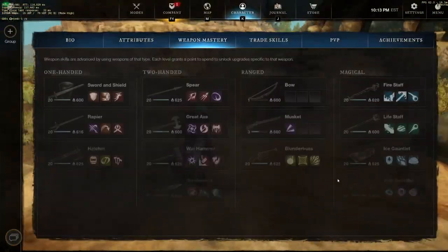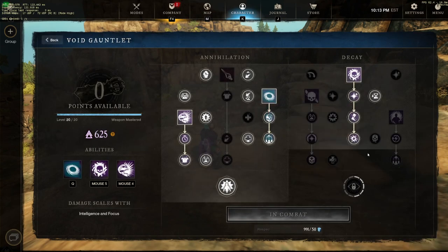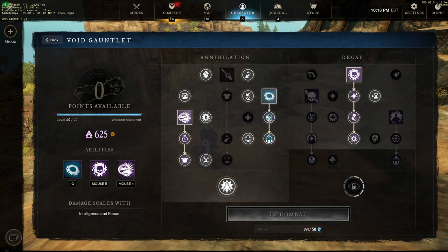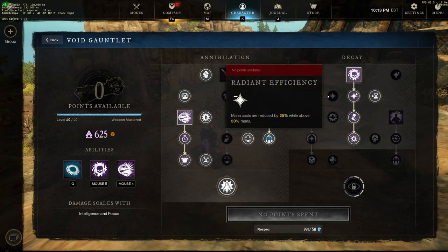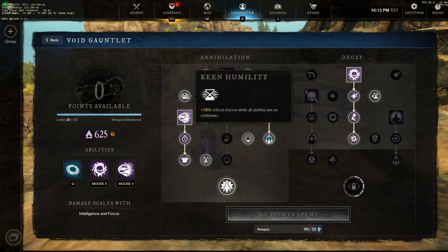This tree is pretty standard. For a while people ran radiate efficiency and cut something like forsaken pack, but then people realized that if you run mana food and are constantly playing for refreshing harvest you don't really run out of mana anyway, so it doesn't make a ton of sense to run it. Plus, when you're below 50 mana you get a damage bonus, but it's not super significant since you don't usually play this build for a ton of damage.